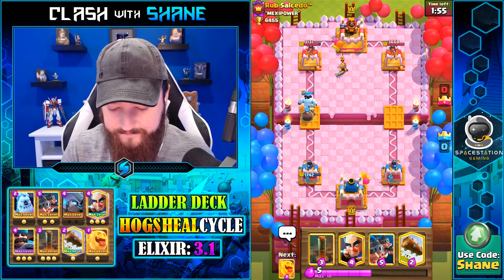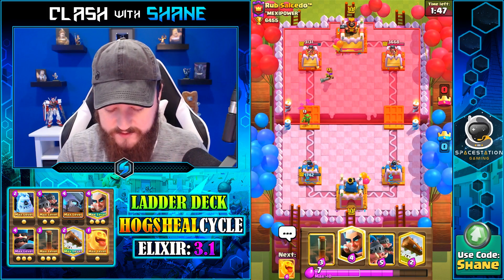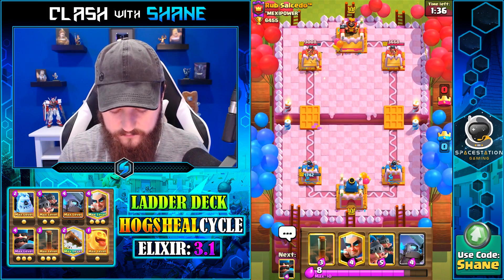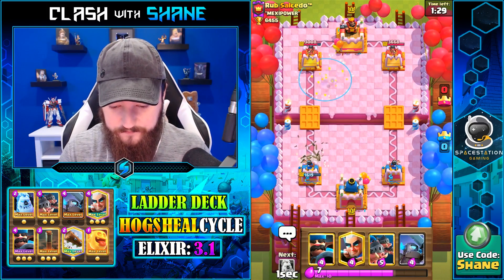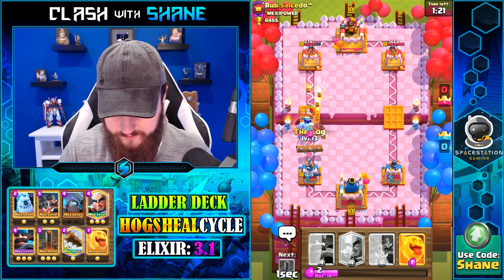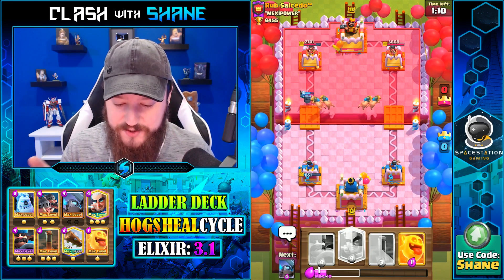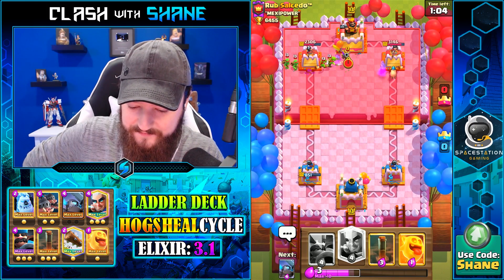Valkyrie potentially here. Goblin Gang — dude, your deck is kind of disgusting, I gotta be honest. Going Earthquake cycle. Dude, why didn't the Mini Pekka shoot? I know the Hog Rider ran away, but there are so many times I have a Hog Rider running past a Mini Pekka and it retargets. I don't get this game sometimes — I really don't.